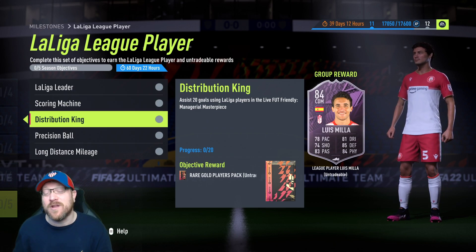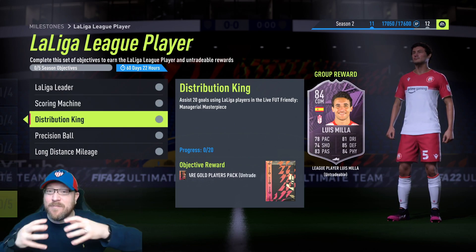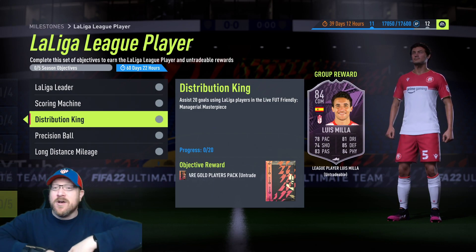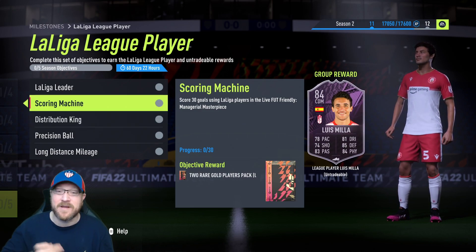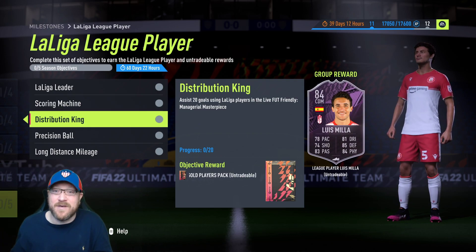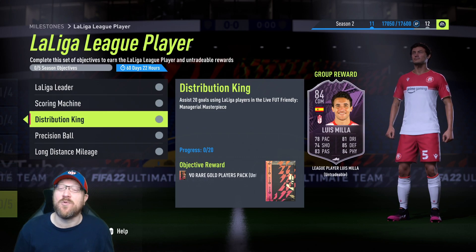Distribution King: assist 20 goals using La Liga players. The only thing I want to point out — if you have a 75-rated team of La Liga players and you bring on Mbappe or one of your best cards off the bench, just make sure you're also scoring and assisting with La Liga players. That's the only thing to be careful of. Sometimes I've seen people bring on Mbappe off the bench and he'll score a hat trick, and it's like, well, that didn't really help you towards any of these. You still need to score and assist with actual La Liga players.